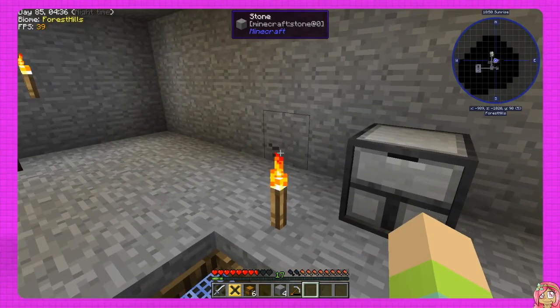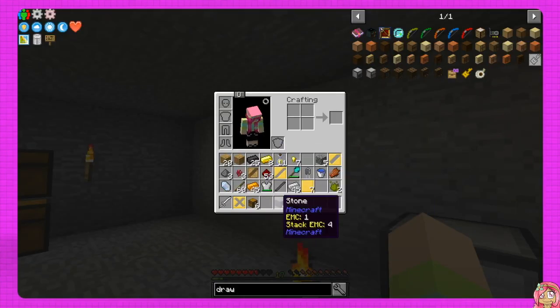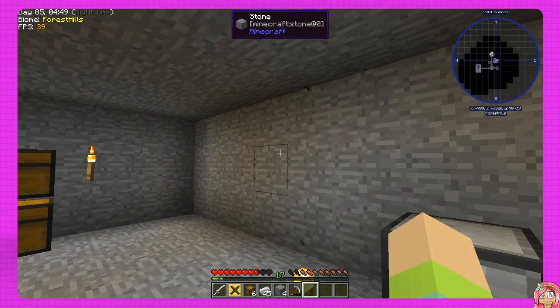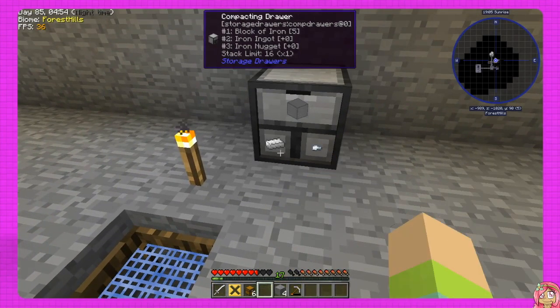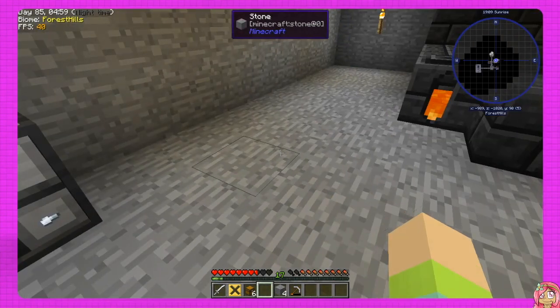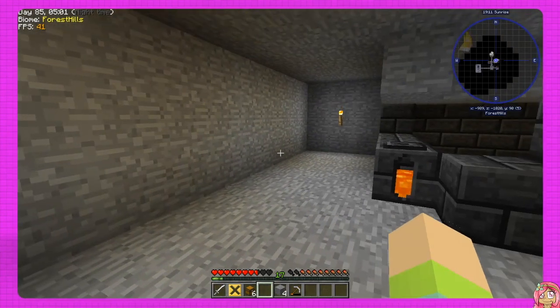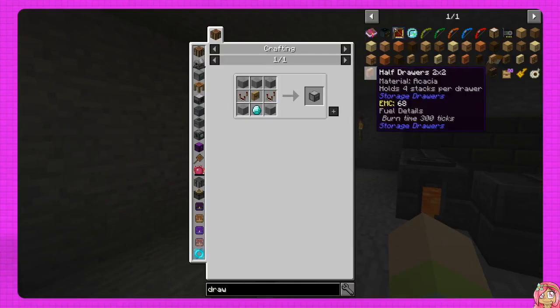Very lonely drawer but it's okay, we'll get more, I promise. I think what we'll do is just put iron in here. There we go — that'll get us ingots, blocks, and nuggets, awesome. So the next thing I want to do is the drawer controller.